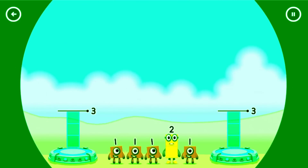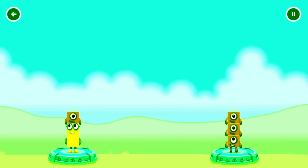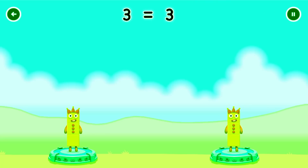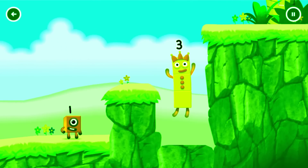Share the number blocks evenly to make two groups of 3. 1, 1, 1, 1, 1, 1, 1, 1, 1. 3, 2, 3, 3, 2. 3, 3 — yes!